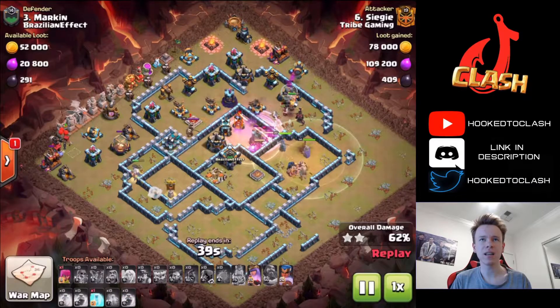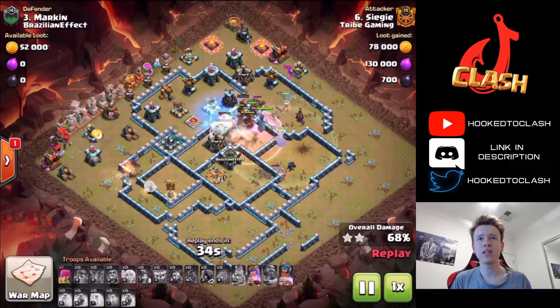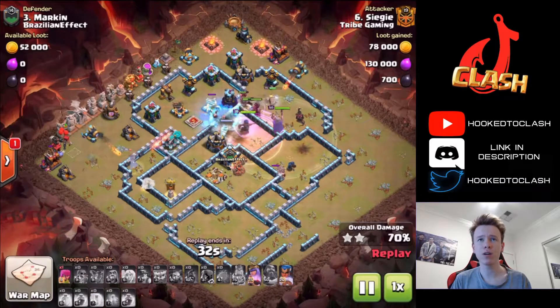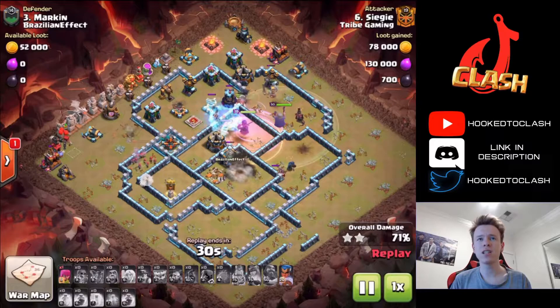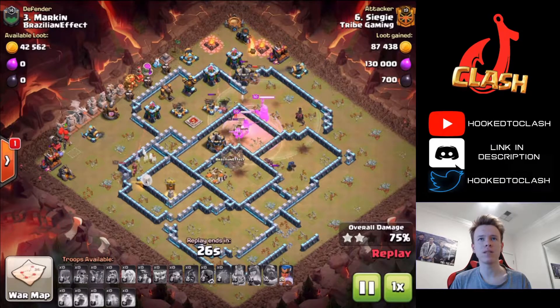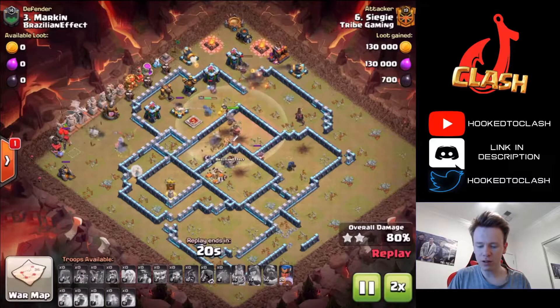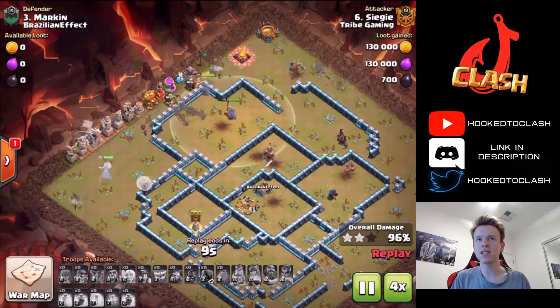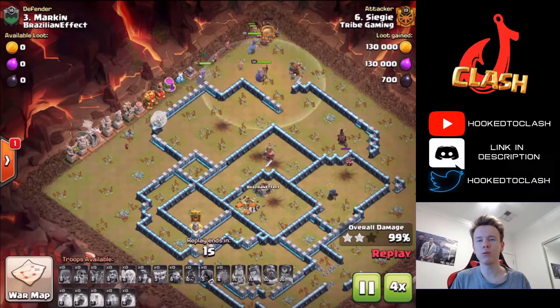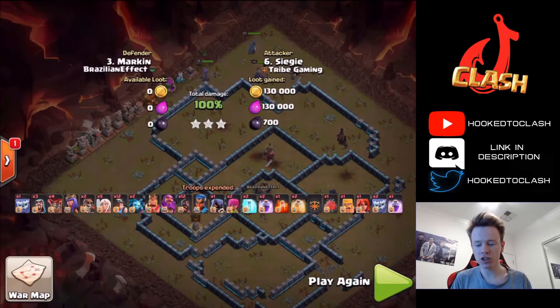He's still got the queen ability, and he's using a rage on his hybrid — so he didn't even use three rages for that queen charge. Just crazy stuff. What a great plan by Siggy. The RC kind of has to deal with the king, which is annoying, but there is so much hybrid left — there is no doubt which way this attack's going. Great hit Siggy. I remember when I watched this the first time, I couldn't believe you pulled off that charge. That was just sick.